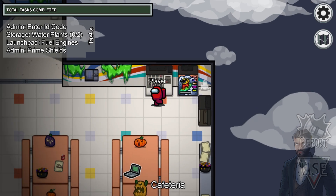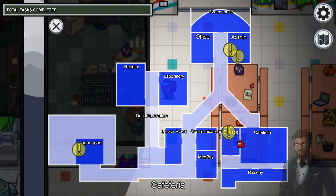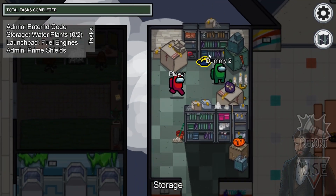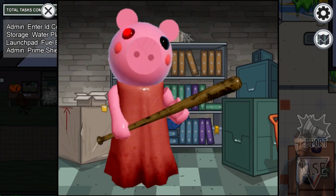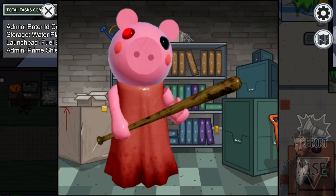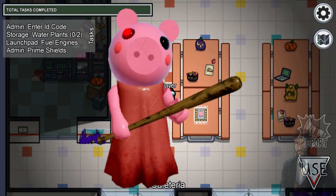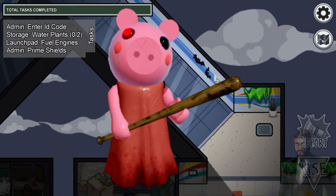Welcome everyone to the channel. Today we are covering something phenomenal. Roblox Piggy is coming to Among Us and has been found right now in Among Us. If you don't know who Roblox Piggy is — well, Piggy is from Roblox obviously. Today Roblox Piggy decided to visit Among Us, which means Piggy is gonna backstep somebody without them even noticing. That's the Piggy specialty.